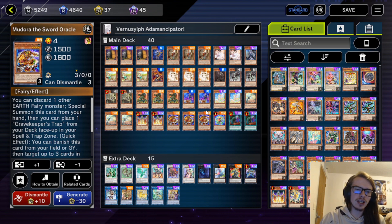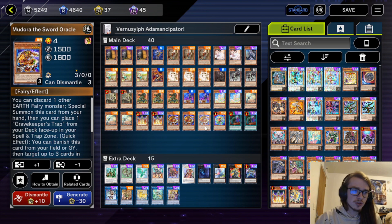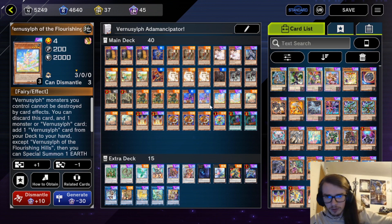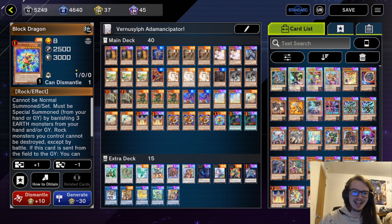All of these things pair together very well in order to allow you to end on some pretty decent boards with things like Abyss Dweller, Changying, etc., along with some Shufflers in the Grave to add additional disruption. This is very good in a format full of Tier. However, this is probably not the best way to play it — something with 60 cards would give you the ability to send even more Shufflers, utilize the Vernisylfs more effectively, and add additional resources to Block Dragon.